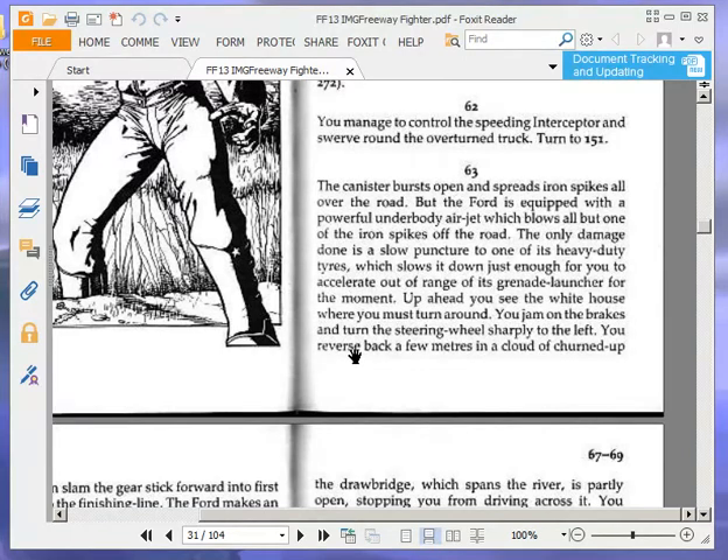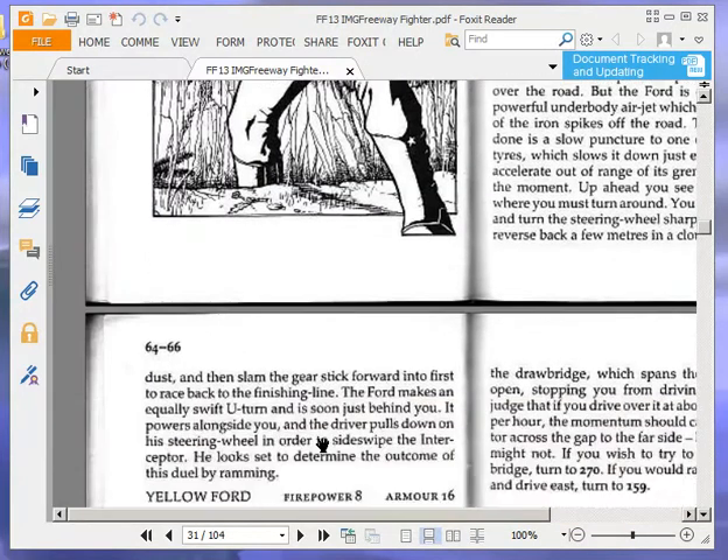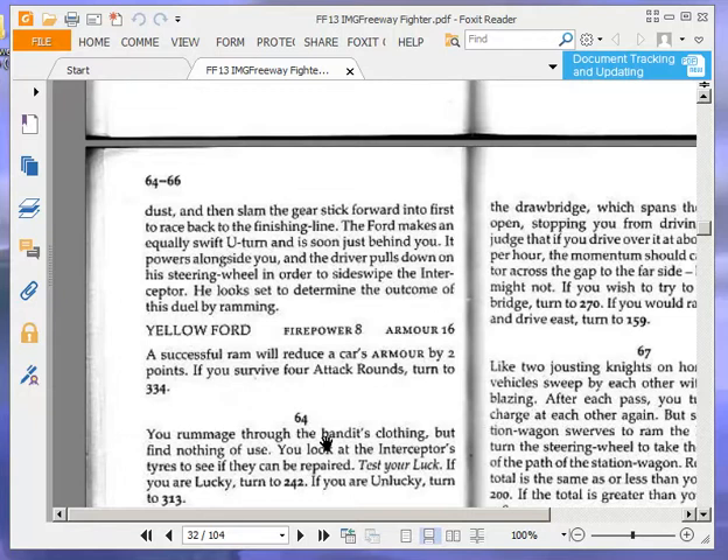Welcome to part 3 of Let's Play Freeway Fighter by Ian Livingstone. At the end of the last part I was on paragraph 63. Let's re-read this paragraph as a reminder. The canister bursts open and spreads iron spikes all over the road, but the Ford is equipped with a powerful underbody air jet which blows all but one off the road. The only damage done is a slow puncture to one of its heavy-duty tyres, which slows it down just enough for you to accelerate out of range of its grenade launcher. You see the white house where you must turn around, jam on the brakes, reverse back in a cloud of churned-up dust, and then slam the gear stick forward into first to race back to the finishing line. The Ford makes an equally swift U-turn and is soon just behind you, powering alongside and side-swiping the interceptor.